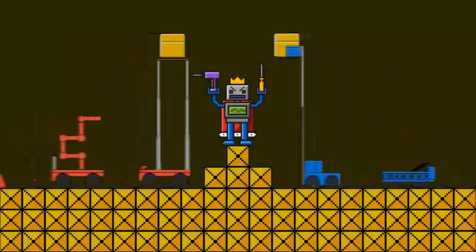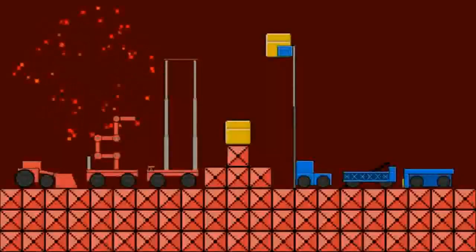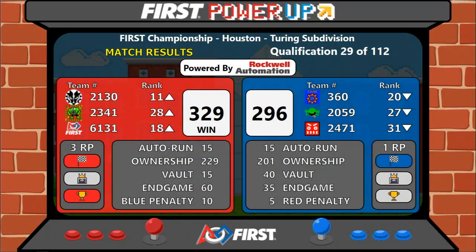We've got a score coming up and it is the red alliance. Red wins by a score of 329 to 296.